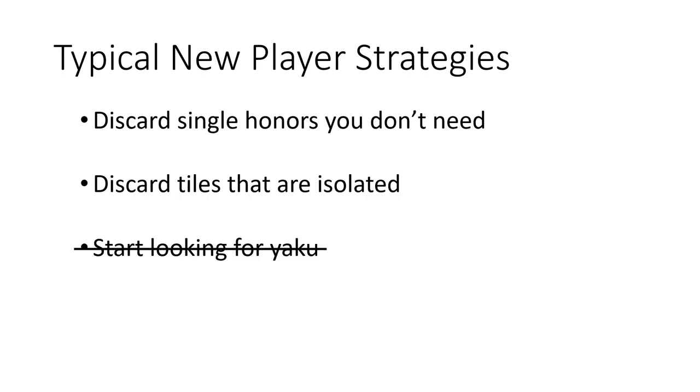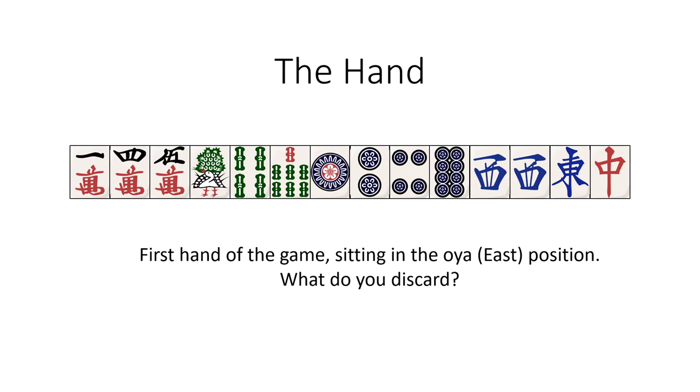So let's take a real life example. You sit down at a mahjong table in the dealer position, deal out the tiles, open up your hand, and you see this. What do you discard?